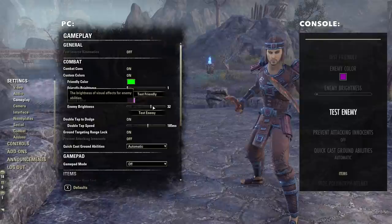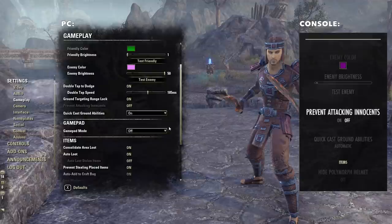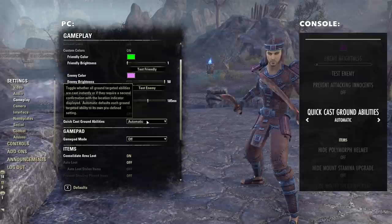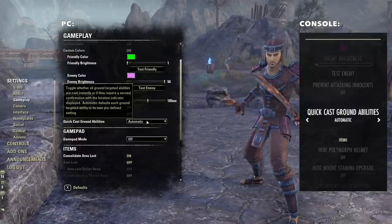Double tap to dodge is PC and Mac only. I have it on, but I don't typically use it — I prefer a dedicated button for dodge. This doesn't affect consoles at all because you'll be combining buttons to dodge on console. Another great option is prevent attacking innocents. Make sure this is on so you don't accidentally attack a guard or a merchant. Now, a very important setting you need to enable for both PC and console is quick cast ground abilities.